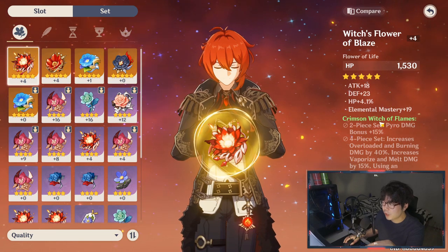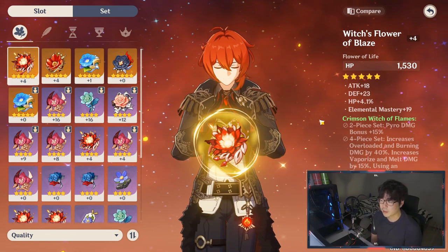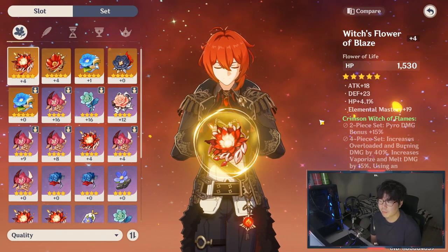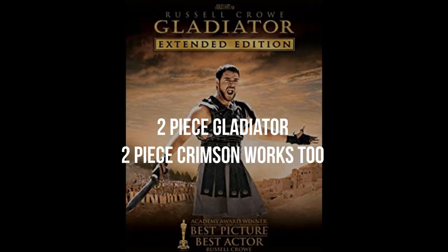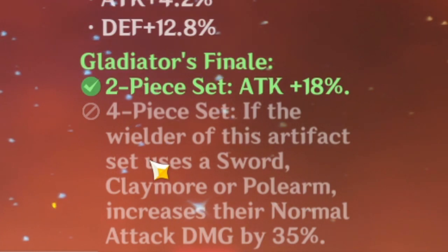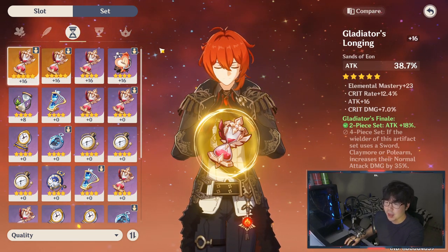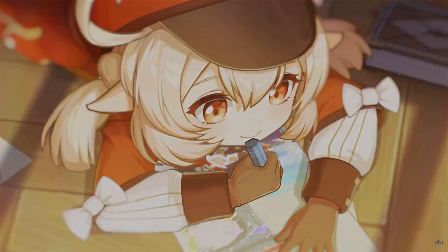Once you reach Adventure Rank 40+, it's going to be Crimson Witch of Flames for Diluc. Because of his elemental skill and its cooldown, you are able to get the stacks on this — a maximum of 37.5% pyro damage bonus — and most of his damage is going to come from pyro damage. While you're farming for the set, you can go two-piece and two-piece. For the Sands position you want ATK, and for the Goblet you want pyro damage bonus.